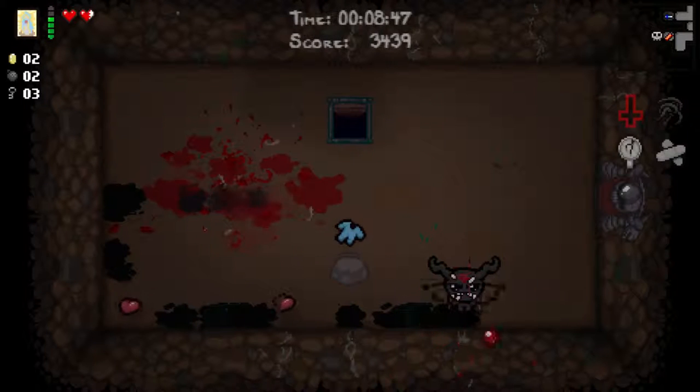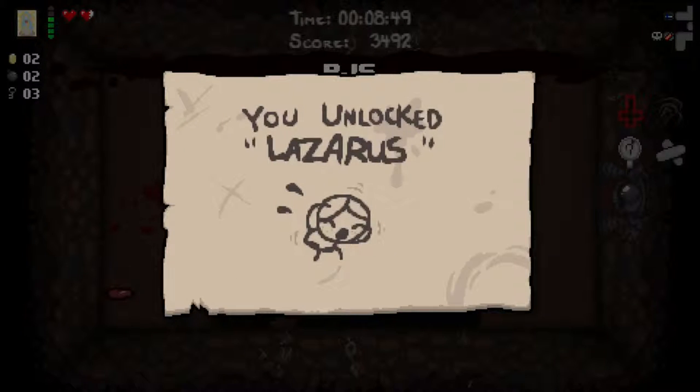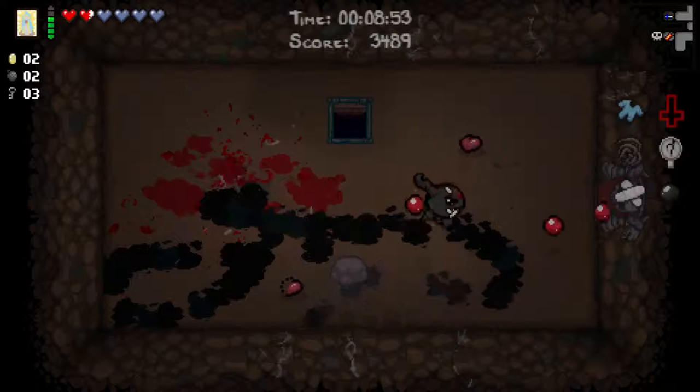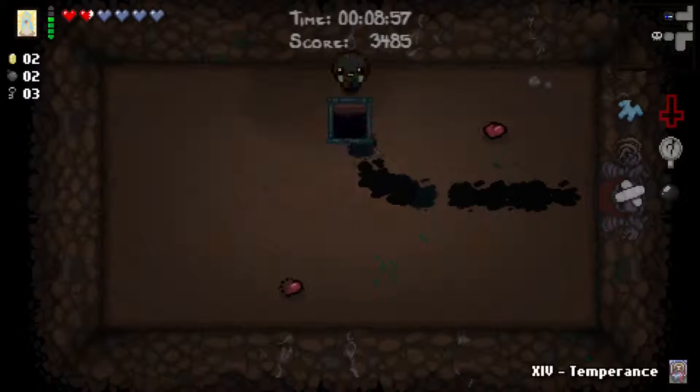No damage — pretty good. No devil room? I feel gypped. Pajamas though. Four soul hearts for pajamas — not bad. Go back and take this card back and continue on. We're just going really fast for this run. Unlocked Eve — cool. And the Eternity Heart — nice. Things are going well. Everything's coming up Milhouse.